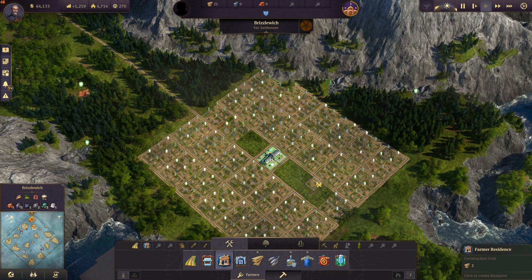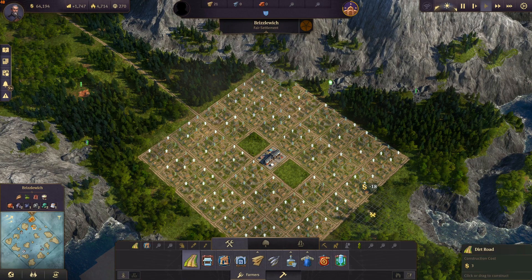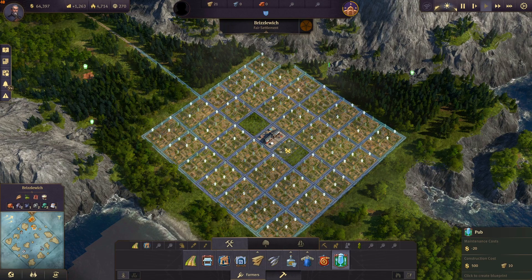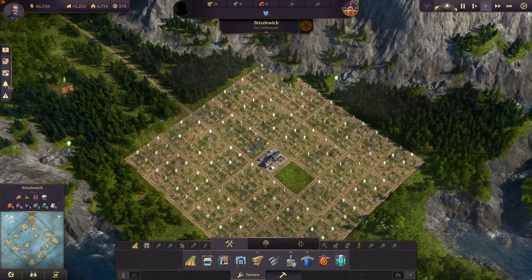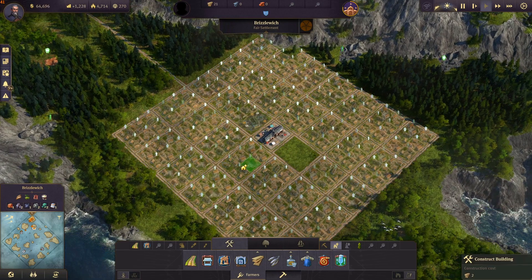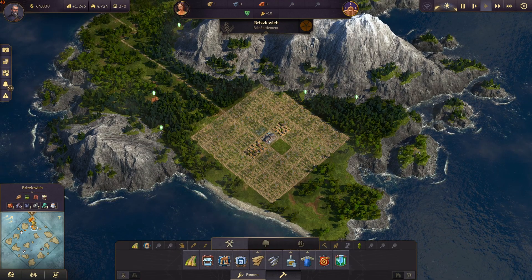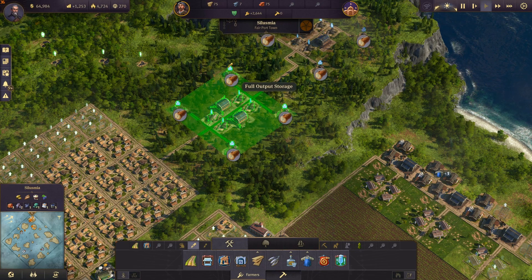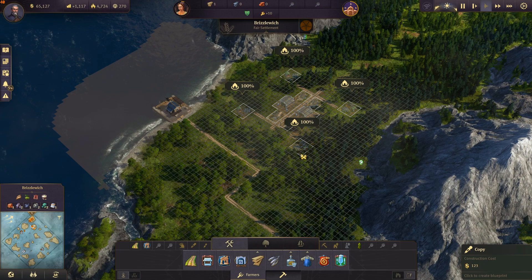We can fill in some more houses right here. Now we will also need a pub of course. We don't necessarily need it, but it will give us some extra money and make the workers a little happier. So let's upgrade those houses so we can build a wood production, and I will just copy the one from here over and place it here.